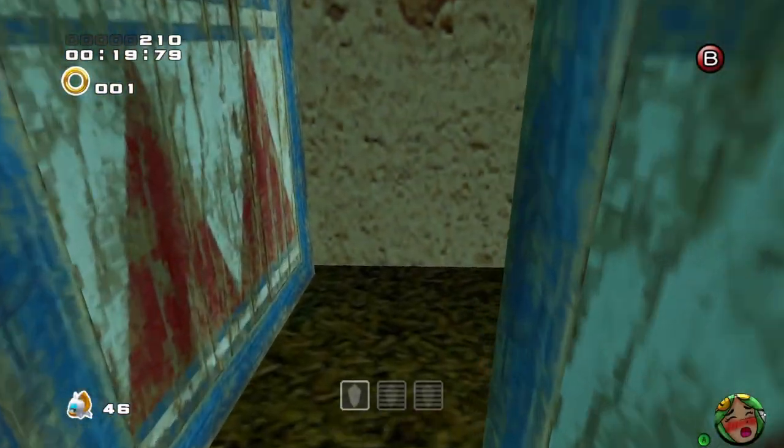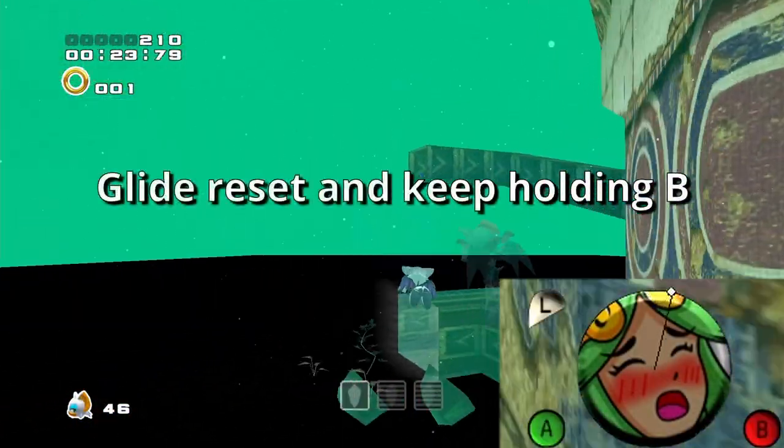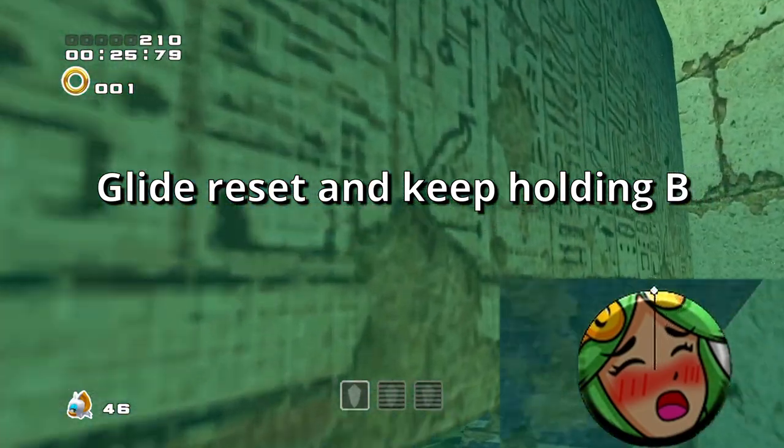Performing the technique is actually very simple — just do a glide reset as you normally would, however continue holding B and you will enable underwater gliding.